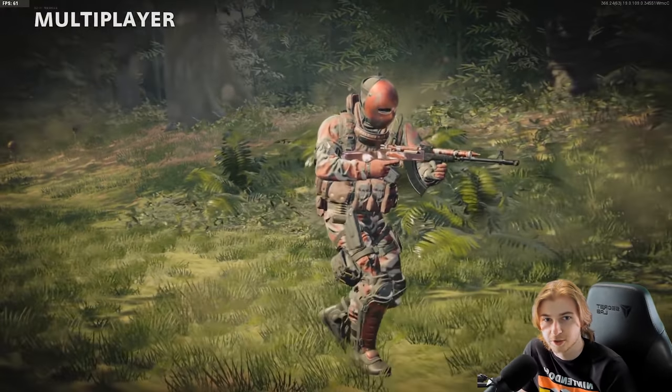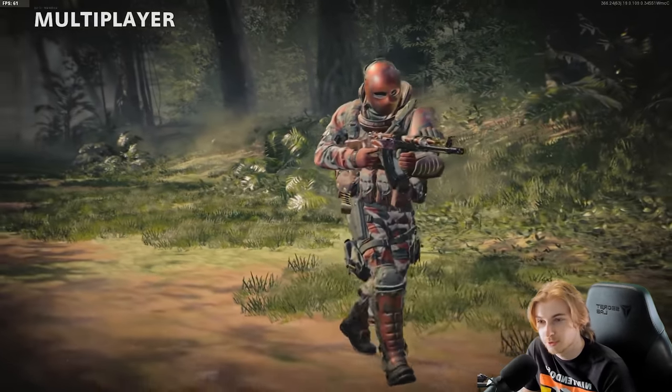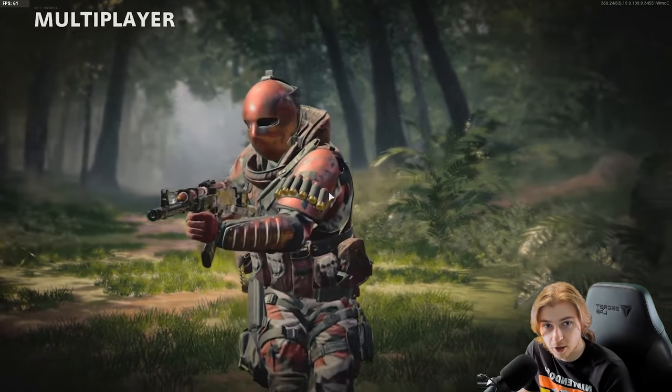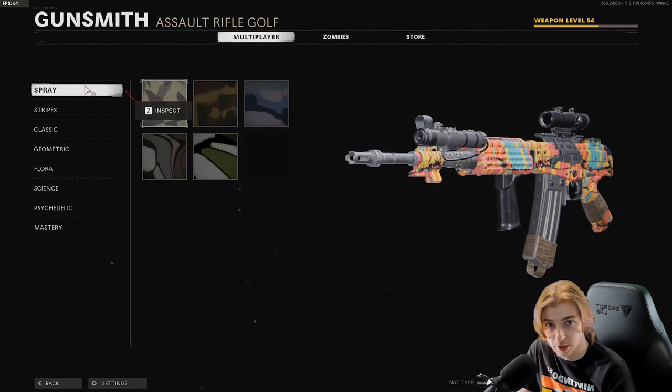Welcome back to our road to dark matter series. On our last episode we got every gun in the game done, and then Season 2 happened like 20 hours after, so we have some new guns to get gold. Today we're going to be working on the new AR, the Fara 83 — or as other people like to call it, the Galil.